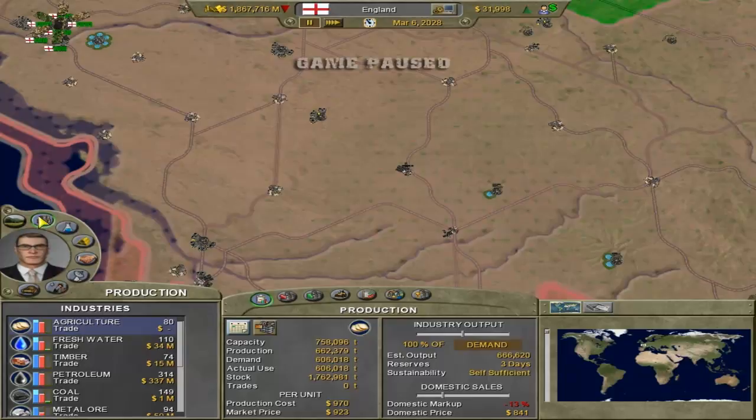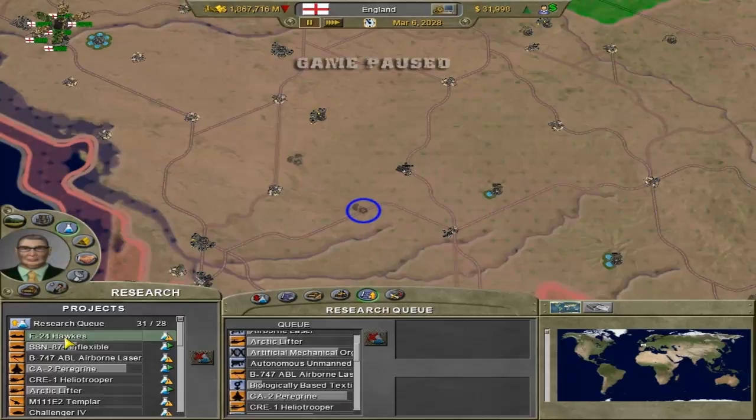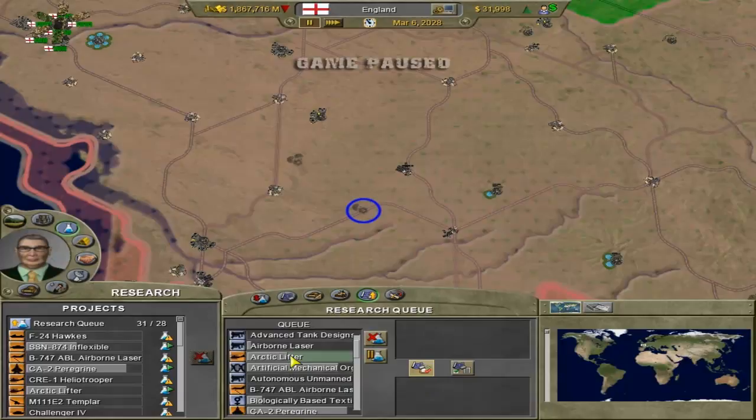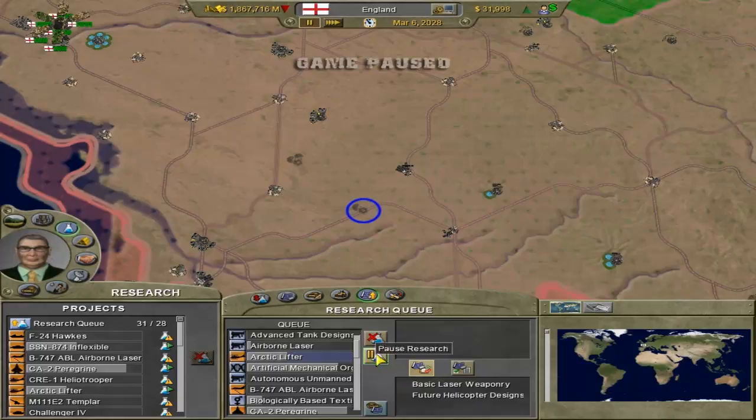It's the same as in the tabs - there's 80 there and 110 there. If I want to build it, I click on it and I can build two there. It also says how much it's going to cost - one research center is 750 million, 130 days to build. In construction currently there are three, scrapping zero. This is the Research Queue tab, which is also shown over here, so you don't really have to do that. Although this does give you the option to pause research or cancel it completely. For example with Arctic Lifter, it shows me the prerequisites I need. If I want to pause that research so I can research something else like advanced tank designs, I can do that.